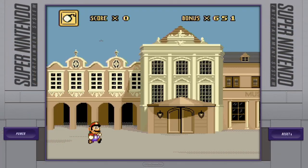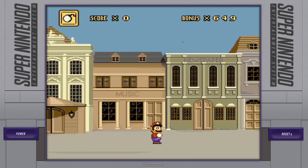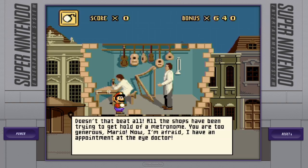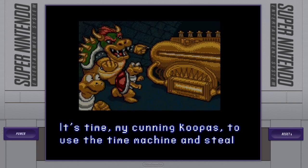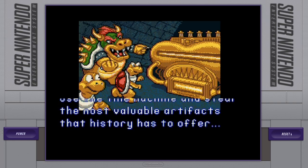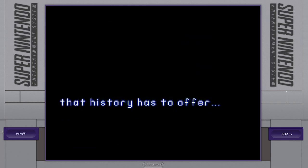Mario's Time Machine is a game made for the Super Nintendo back in 1994, but it was actually a port of an MS-DOS edutainment game from 1993. In the vein of Mario games your parents thought you wanted, this one has history education wrapped up in a plot by Bowser to steal history's greatest artifacts.